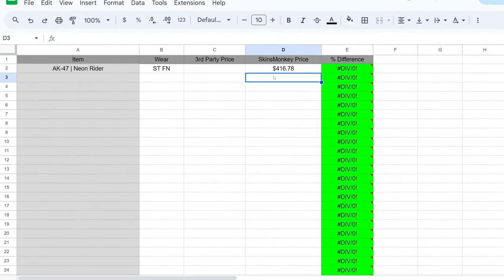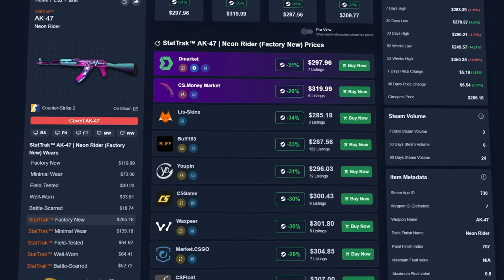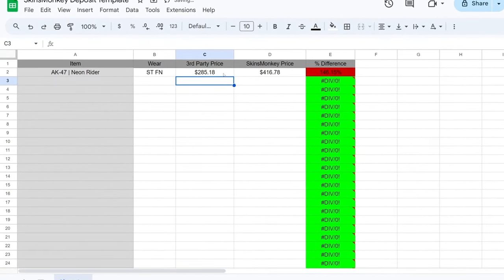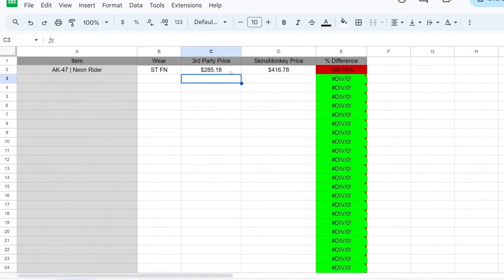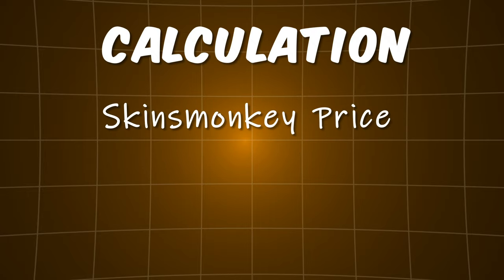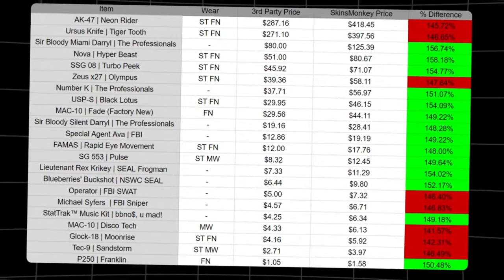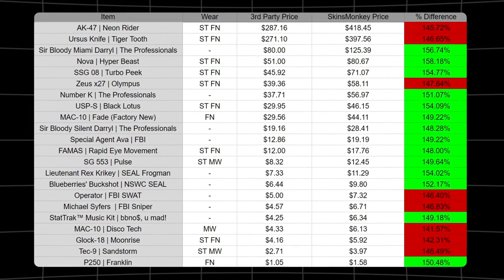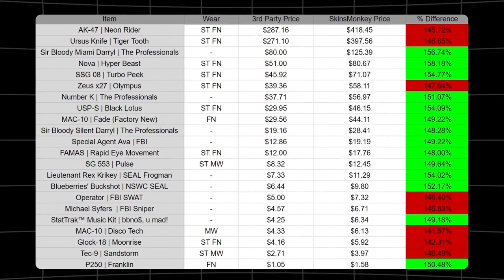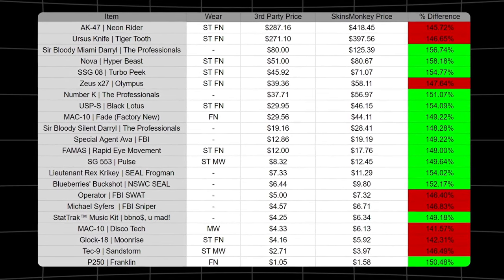After that, using a resource like Price Empire — which scours the web for all third-party listings — record the lowest listing price for each of those items. If you use my spreadsheet template, the percent difference column will auto-populate once both prices are recorded, telling you which items are worth depositing in green. The calculation for percent difference is the Skinsmonkey price divided by the third-party price, multiplied by 100. I recommend only depositing skins at above a 148% difference, since this will make profiting much easier and more consistent.